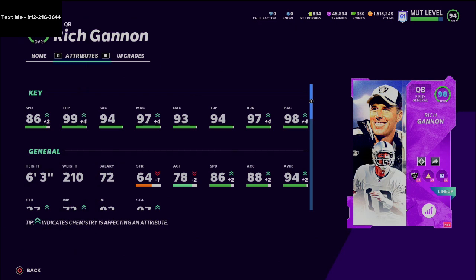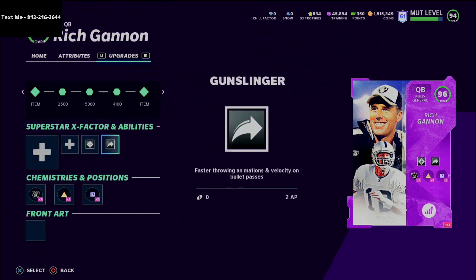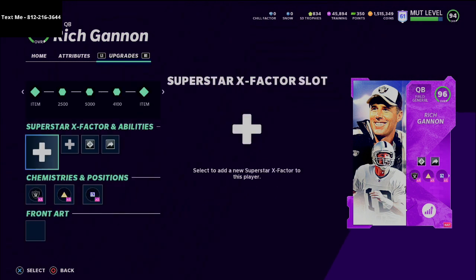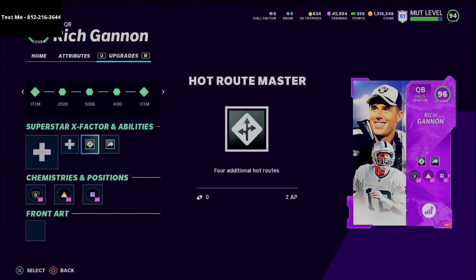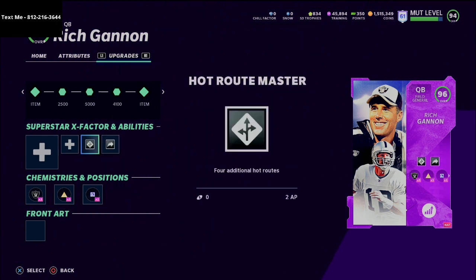The reason most people wouldn't use a field general archetype quarterback is that they couldn't previously get the gunslinger ability — only hot route master, which is the second-best ability for quarterbacks. But now, because Rich Gannon has 95 throw power, he can actually unlock the gunslinger ability at tier three for only 2 AP. A lot of people thought it would be 3 AP, so 2 AP is much better — it saves cap space. And this is why he's the best: you can combo both gunslinger and hot route master, with hot route master also costing only 2 AP.